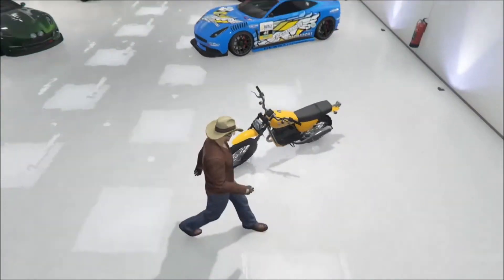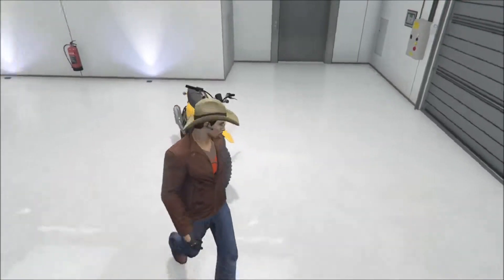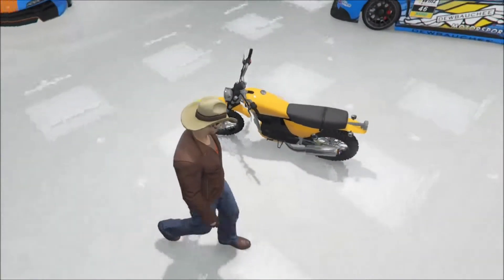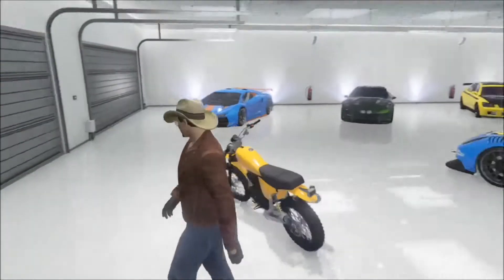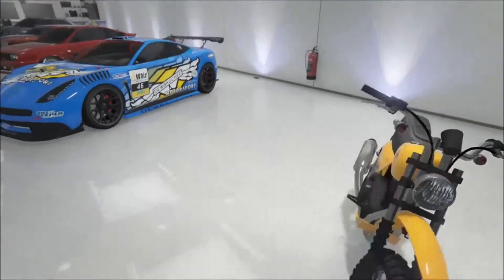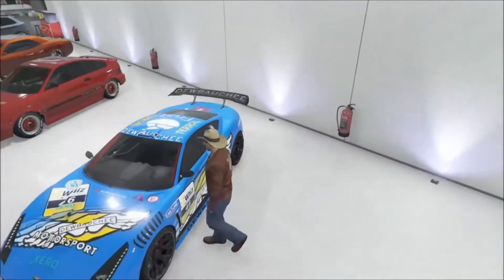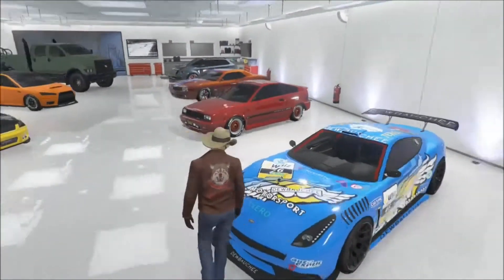First up is the Dinka Enduro, an old-time looking motorcycle that came with the Heist DLC update — my favorite. I definitely recommend it to anyone looking for an off-road vehicle. It's probably one of my favorites, that's why I put yellow on it.